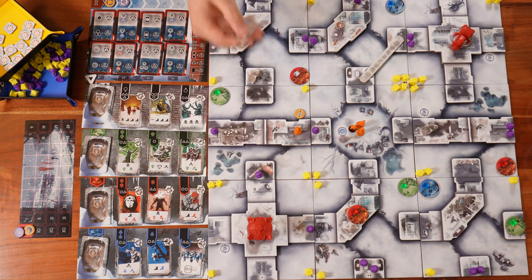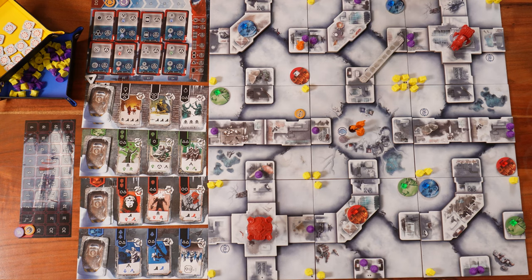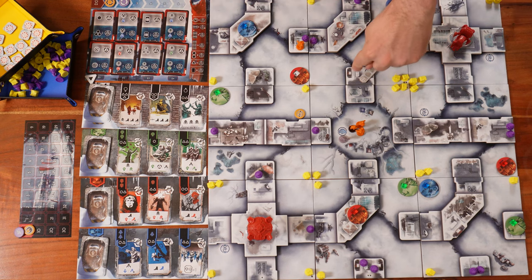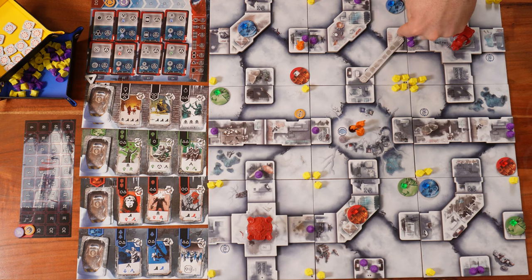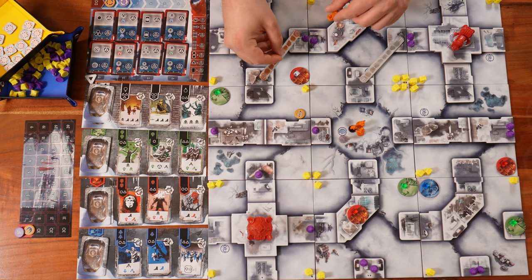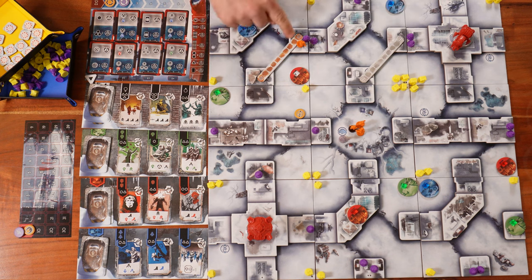The third buildable structure is a bridge. You need at least one scrapper to build it. A bridge connects two rooftops within the same district. Once built, moving from one rooftop region to the other only requires one movement because they are now linked.